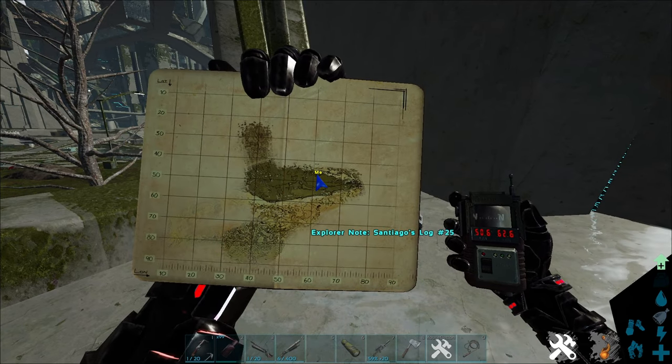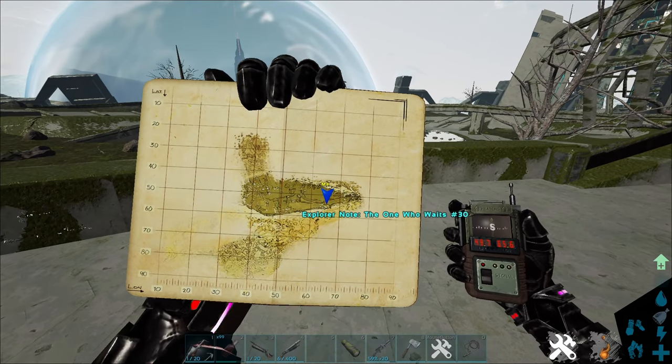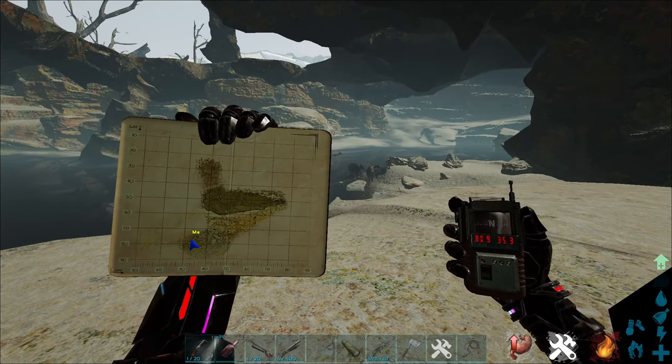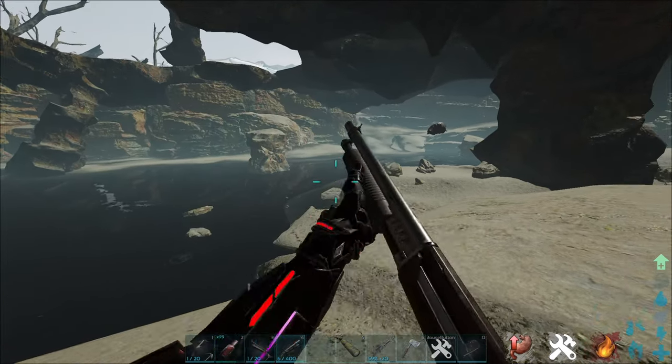The second note is over here at 49/65 on the map. After grabbing those two explorer notes, just come over here on the map to the 80/35 spino area and just kill spinos. You'll hit level 100 and that's it.